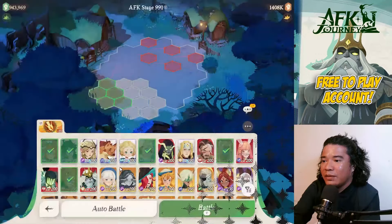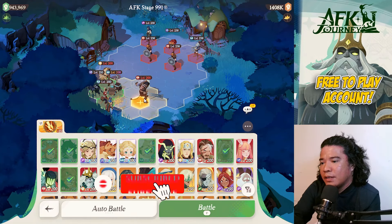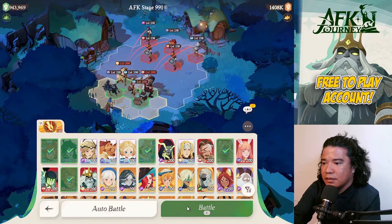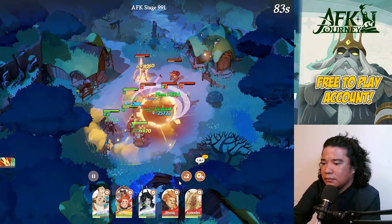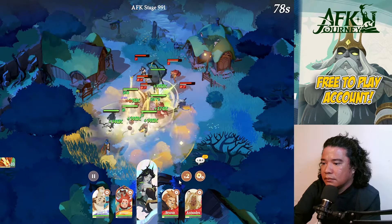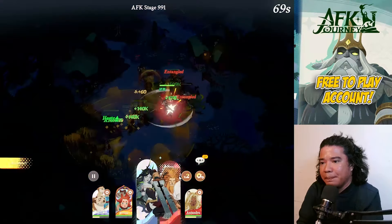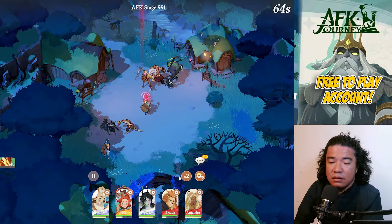Next, 991. Let's move them up front and do something like this. By the way, I have a video on how to clear those equipments at Remnant Peaks five and six in order to get decent equipment.